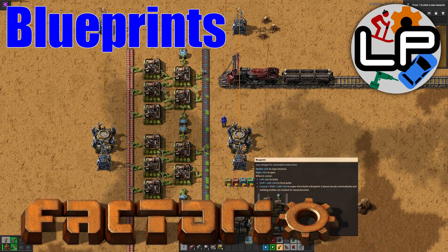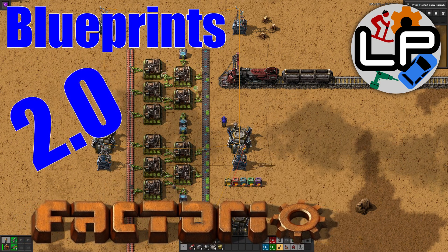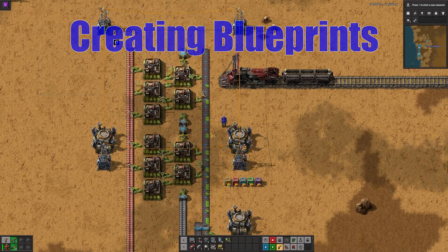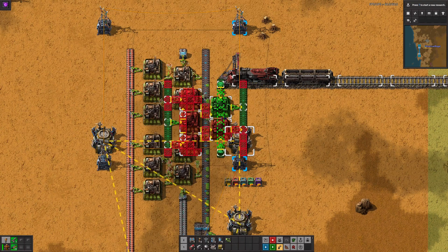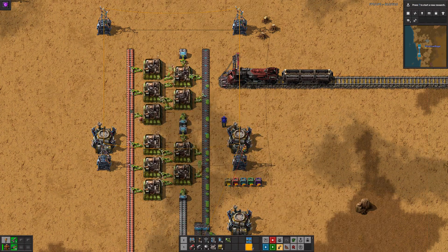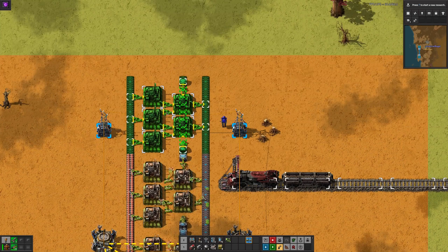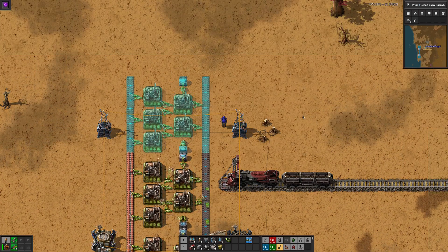Welcome to Lawrence Plays Factorio, now updated for 2.0. Creating a blueprint is easy. Press Ctrl-C and select a chunk of your factory to copy it, and then place this copy in your inventory. Congratulations, you've made a blueprint! These can be selected later and placed wherever you want.